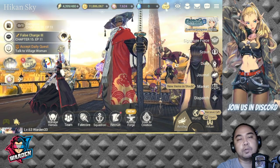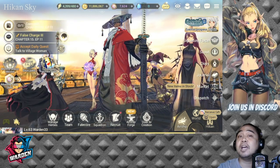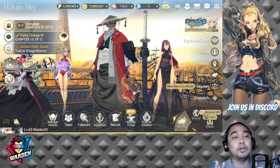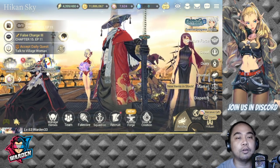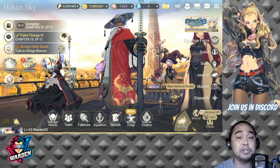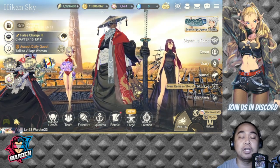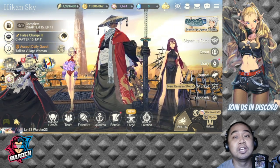Hey everyone, welcome back for another Exos Heroes episode. In today's episode we're going to discuss the core raid. But before that, if you have noticed, the scenery for the airship has changed. This is actually better than what they had before — you can see they're on top of the airship already during your summoning stages. This is better than the inside of the airship, which was pretty boring. Kudos to Exos Heroes for changing this.